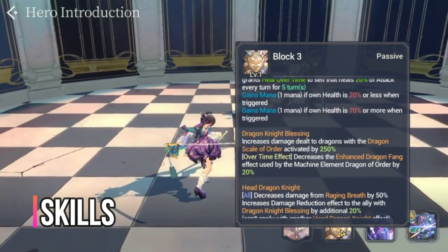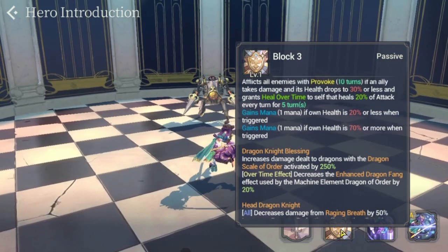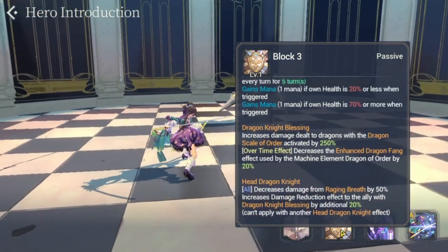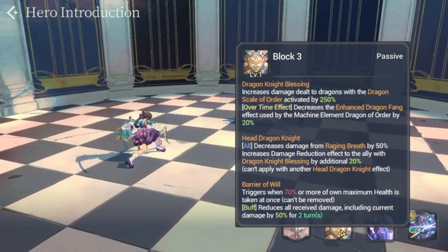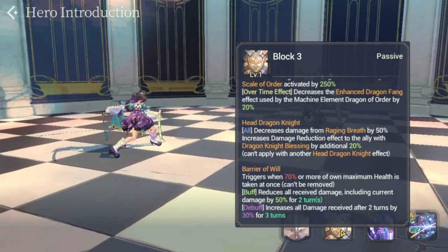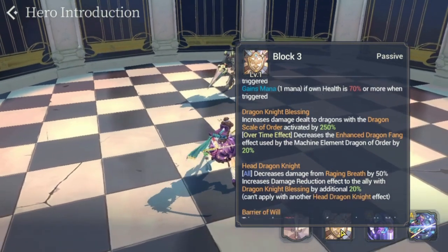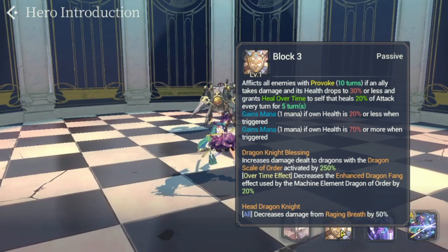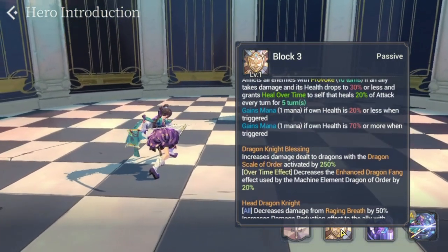For FC Mahar's passive skills: she has Block 3 with Provoke — taunting enemies to attack her. She also has Dragonite Blessing and Head Dragon Knight. In her FC form, Barrier of Will was added: triggers when 70% or more of own health is taken at once, reduces all received damage by 50% for two turns, then increases all damage received by 30% for two turns. Head Dragon Knight further increases her toughness and survivability.